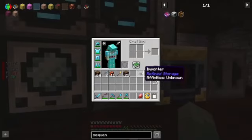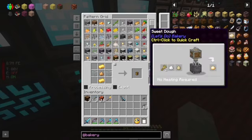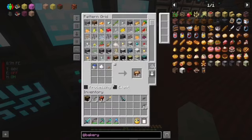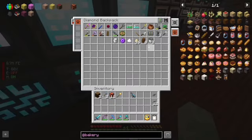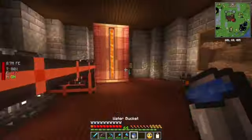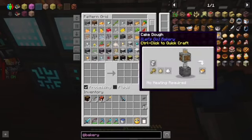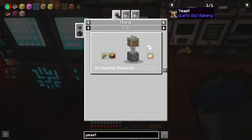We'll get a crafter in there and an importer. Now the point of the exercise for the time being — I want to be able to make dough. And to do that, we'll need to be able to make yeast. This is going to be a processing recipe. What we're going to need is a bucket of water — grab it right out of the sink. We're going to need a bucket of water, and what is it? Yeast. This is probably going to be our bread mechanic.